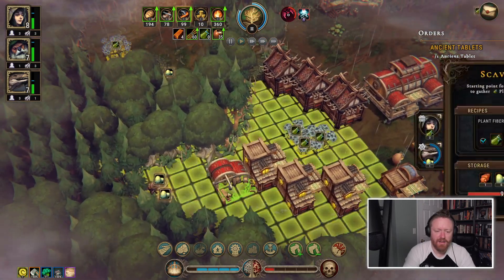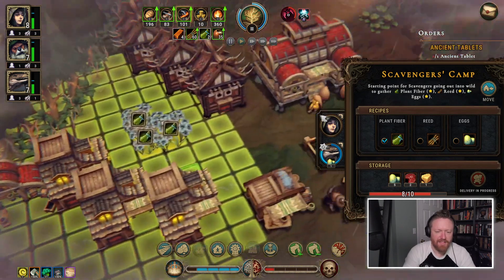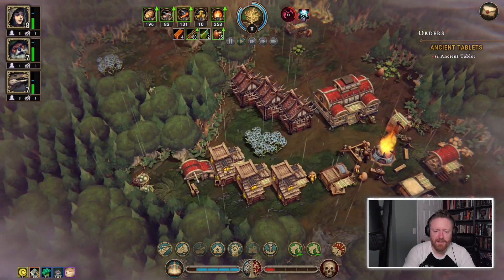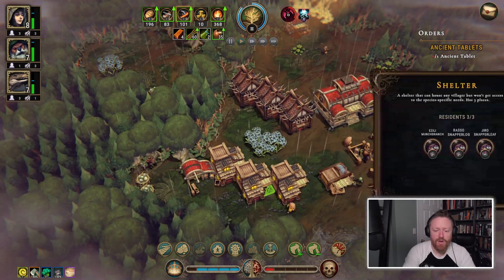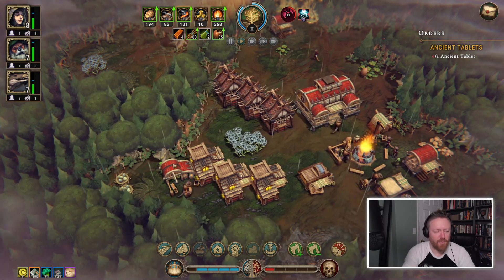This character has to walk all the way around — whenever they're done gathering eggs, they're going to have to take the long way because I put the houses in the way. You can't move shelters, you can only move the work buildings. Interesting.